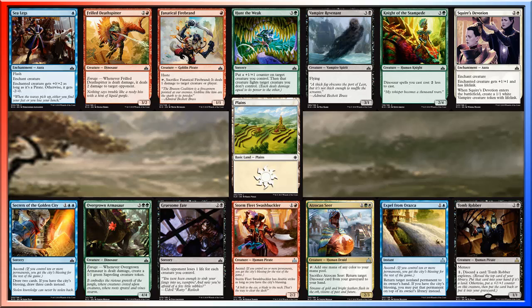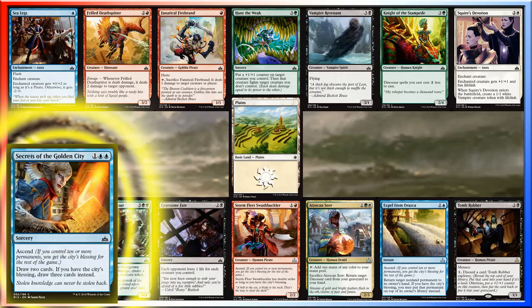The next card is Secrets of the Golden City. For 1 and 2 blue mana, I can draw two cards, and if I have the City's Blessing I can draw three cards. So if I have 10 or more permanents out and cast this spell, I get to ascend and gain the City's Favor. Or if I've gained the City's Favor earlier in the game, I get to keep it the entire game. Drawing three cards for 3 mana is really good, so that's what we're taking — Secrets of the Golden City.